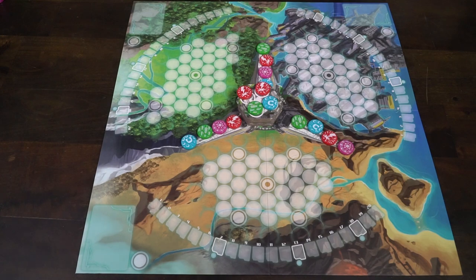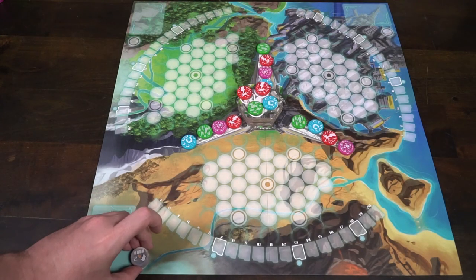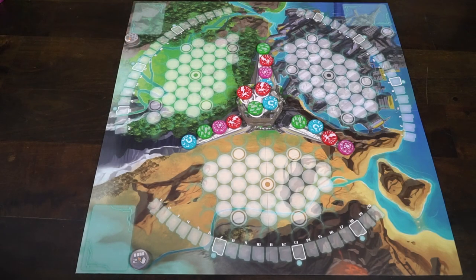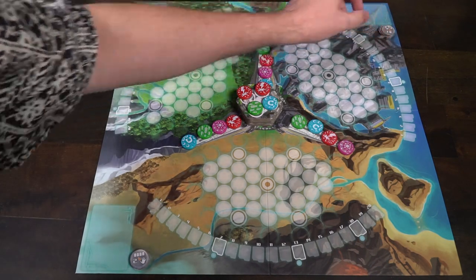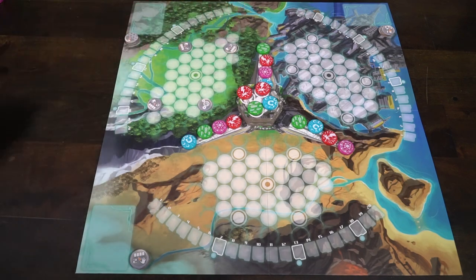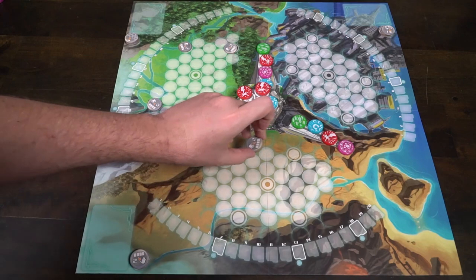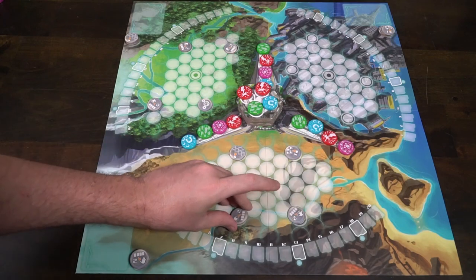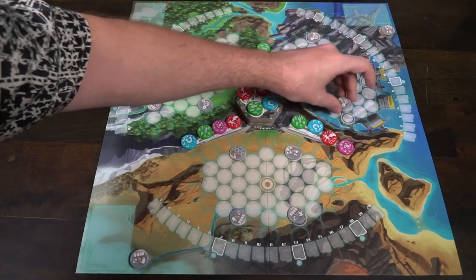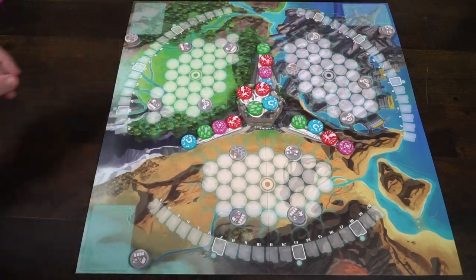You'll place them down right in the middle, and then you're going to select one of each of the colored discs and place them on top of these. Then, each of these tokens is going to be randomly shuffled and placed on each of the circular spaces in each of the three different areas — there are four total. You'll have a stack of four in each of the three areas, and then you'll flip them face up so you know what the top one is.